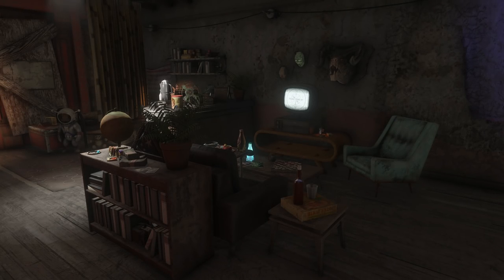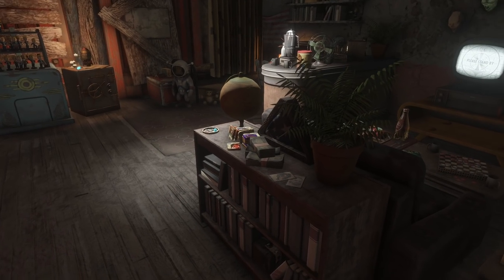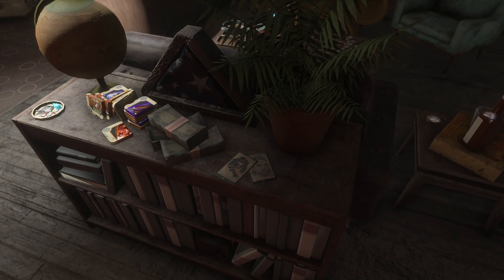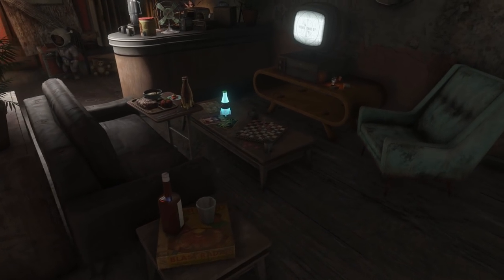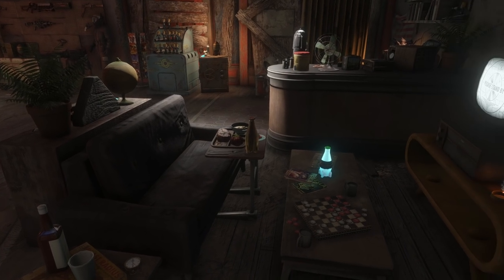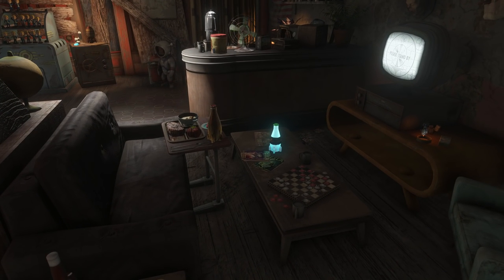Next up we have the living room. This little shelf behind the couch has a few neat items such as the Silver Shroud calling card and also the signed baseball card that you get for the swatter guy in Diamond City — I can't remember his name, but I remember he also needed a lucky baseball bat or lucky baseball glove, although I couldn't find those sadly.